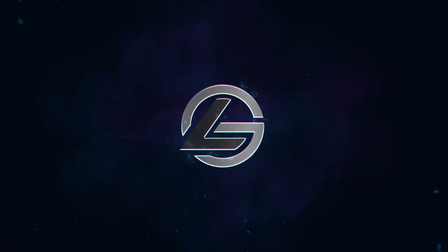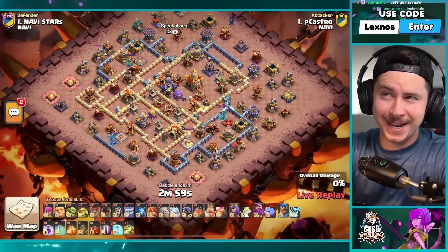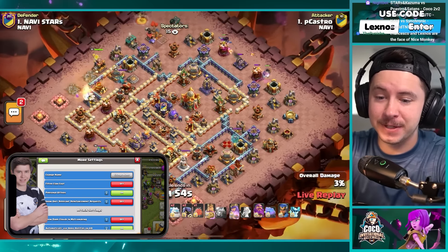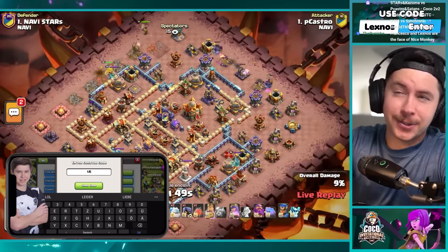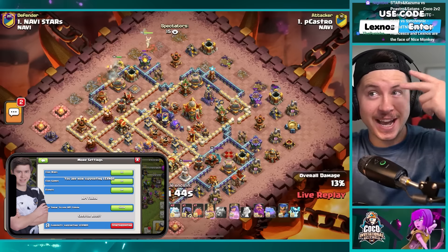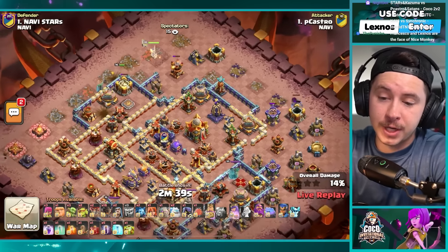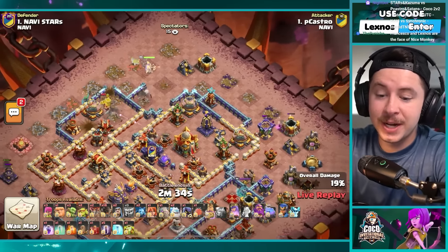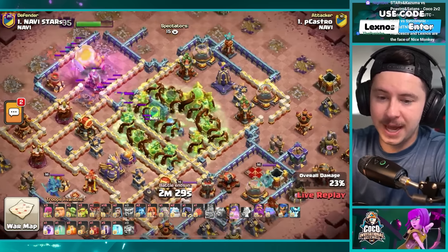Welcome back ladies and gentlemen to the next matchup today. We got NaVi versus NaVi — it's gonna be a fun one. This is the CoCo 2v2 invitational tournament: stars and kazuma facing off against p castro and satans. Satans is one of the base builders for NaVi, one of their dedicated full-time base builders, playing with p castro. Fun match — NaVi players going at it.